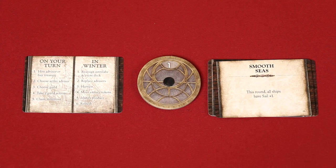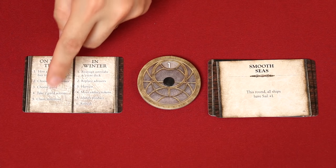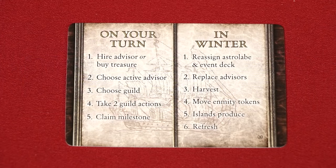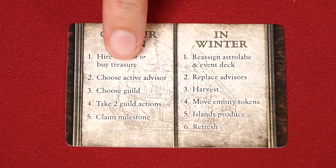A player's full turn is made up of five steps that you're reminded of here on the player aid. On your turn, you may first either hire an advisor or buy a treasure. For an advisor, you select one from the forum here and choose to pay its cost, either in gold or reputation tokens.